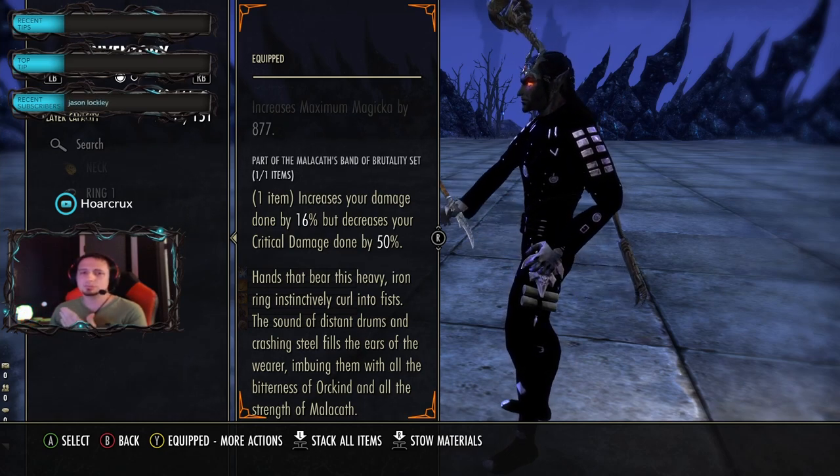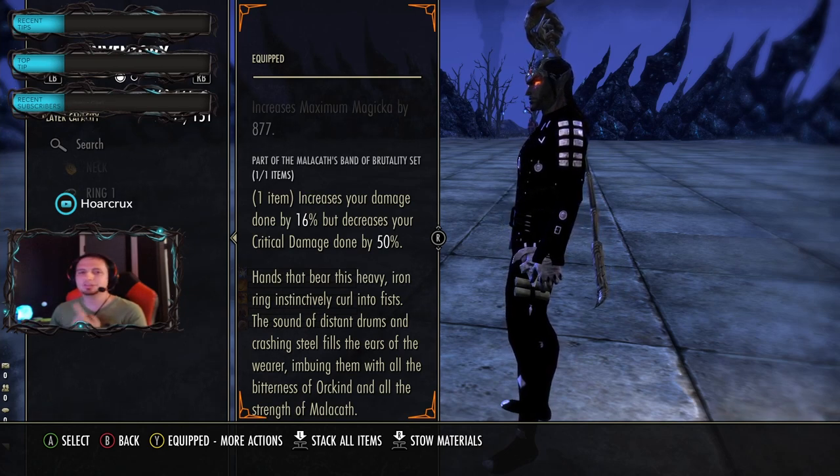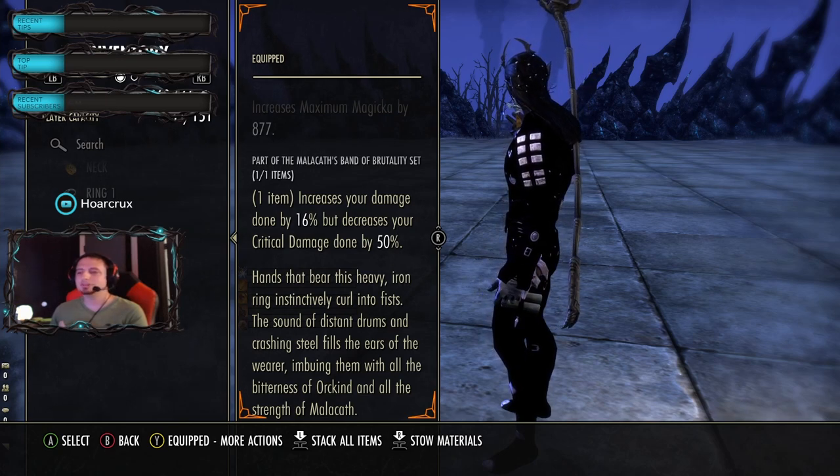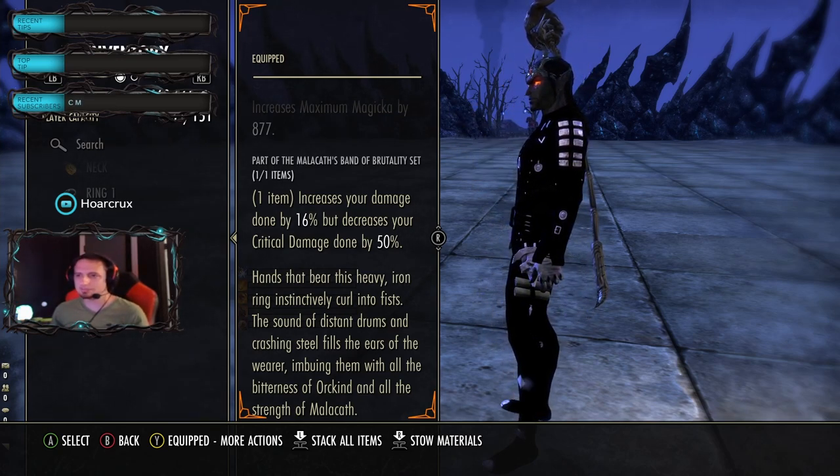There are other sets and mythic items you can run. You don't need sustain, so you don't need something like Torc of Tonal Constancy. Some of the newer mythic items are okay, but just go with Malacan's - most of you already have it.